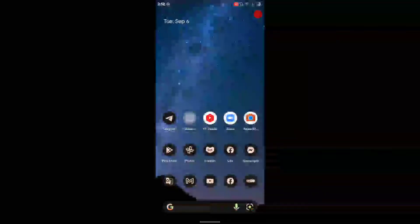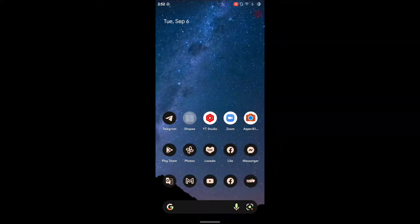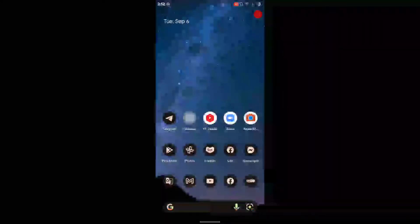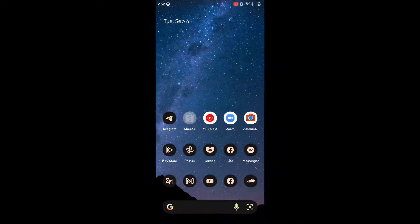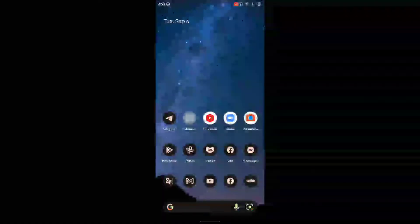Hey, welcome back to another ROM review for the Redmi Note 8. This time we are reviewing Enshrined OS, which is the latest version, running on Android 12. I haven't done any ROM review for about a month because I've been using Pixel Plus UI, which is an extremely good ROM. But recently I wanted to try Enshrined OS, so I installed it two or three days ago. Today I'm doing a screen recording instead of recording with my phone, because with phone recording I miss many things and the skin can't be recorded properly.